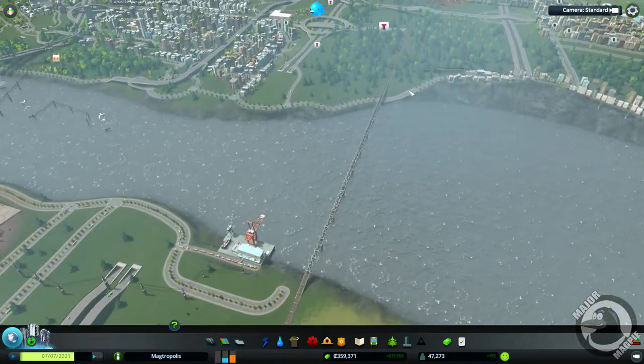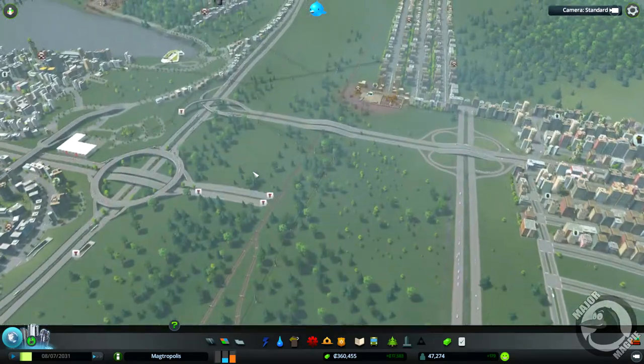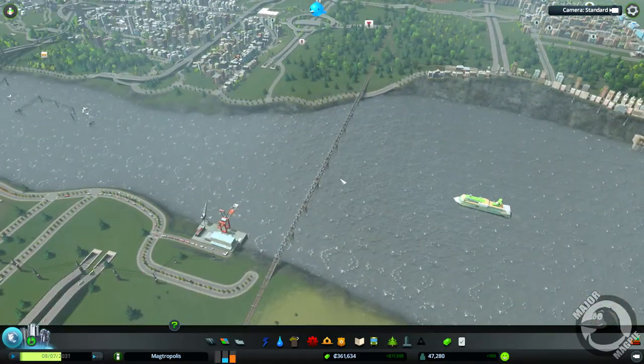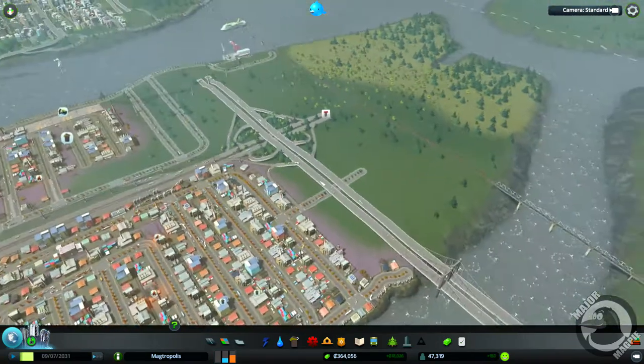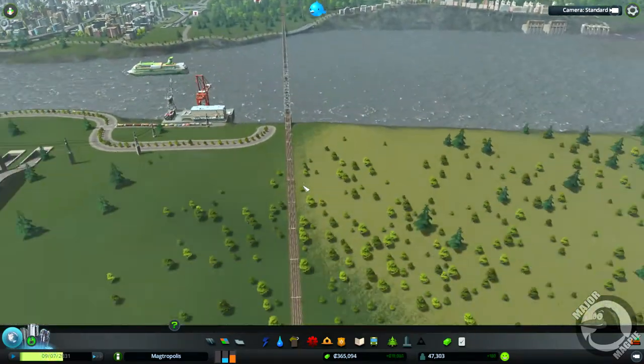I want to go ahead and bury this railway line here under the water all the way back to about here probably, and put in a rail cargo station. That would be a good episode for me, so let's go ahead and do this now.